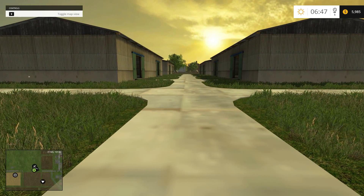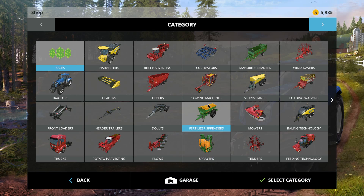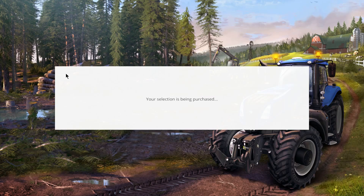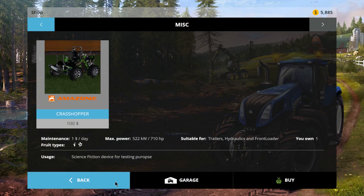There's no shop, guys. I think when you buy stuff it actually appears in your yard. We're gonna put that to the test right now, because I'm going to get my craft hopper. I could just use a tractor to get around because everything's fairly close.